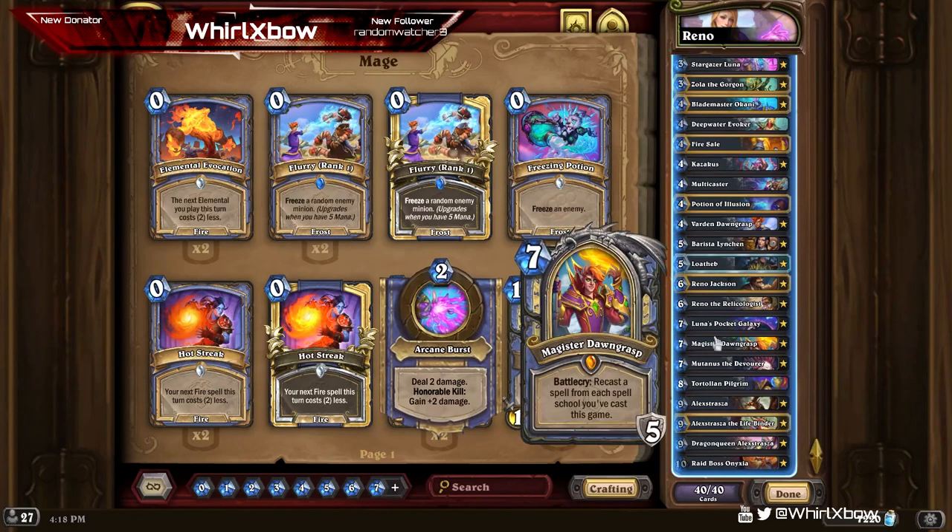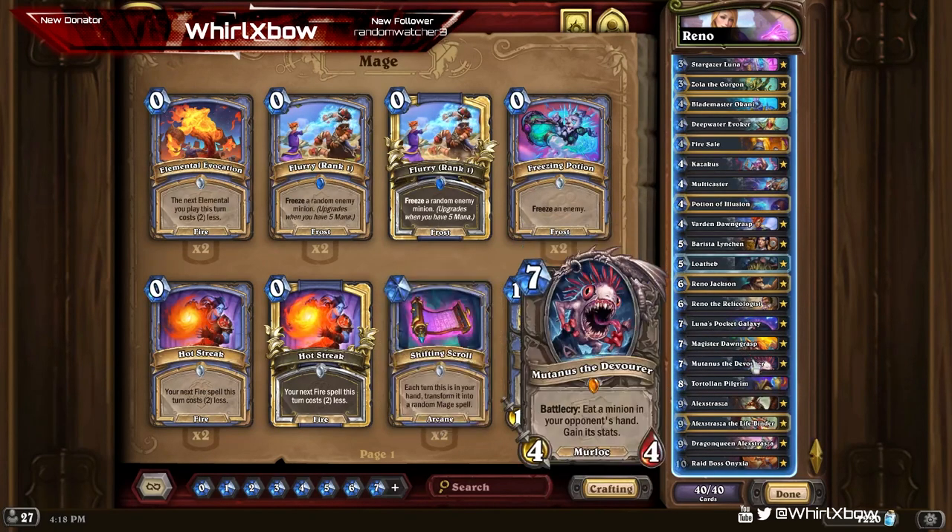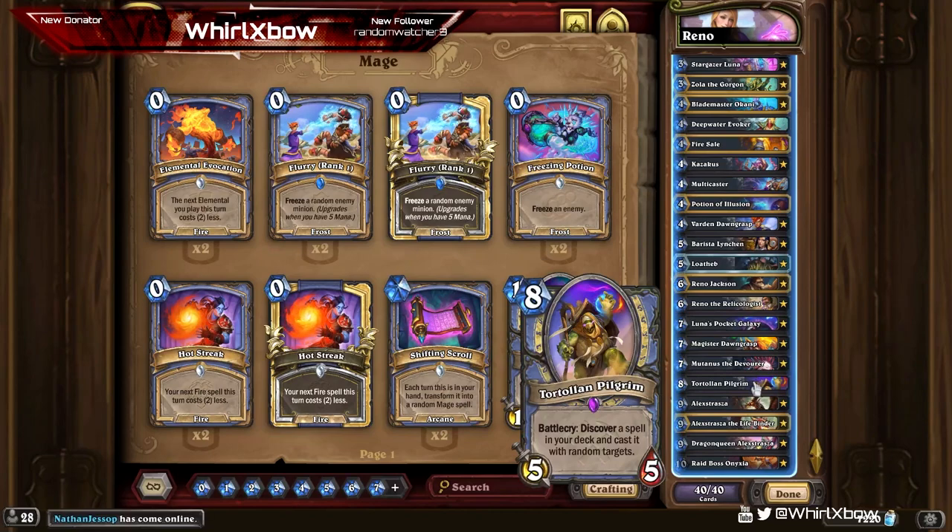You have two different ways to cast the Pocket Galaxy. One is obviously just casting it, the other way is through Totolan. I want this card to go back to what it was — before it used to cast a copy of the spell, but then it was deemed too broken because you would just cast copies of Ice Block every single turn, then cast a copy of Potion and they'd cost one mana. Kind of missed those days.